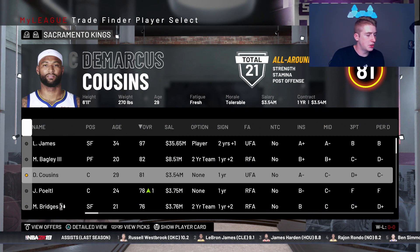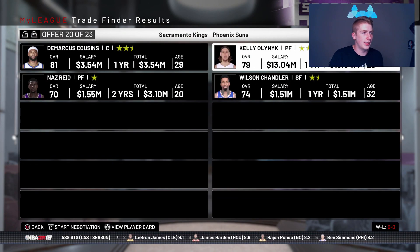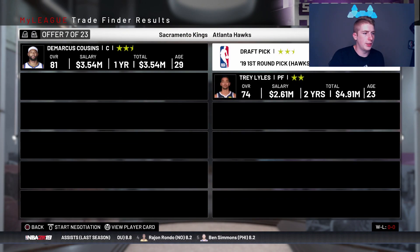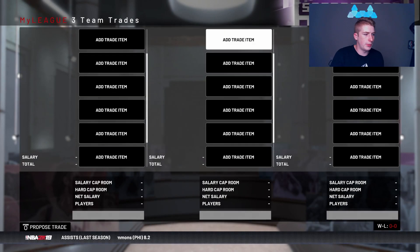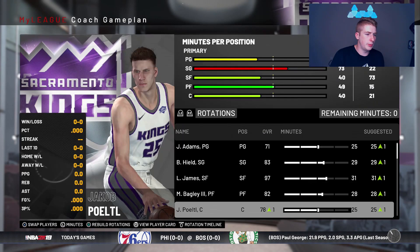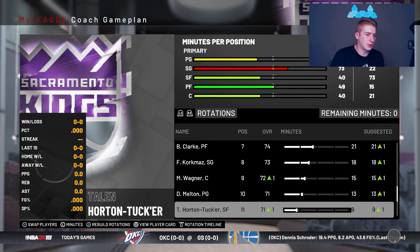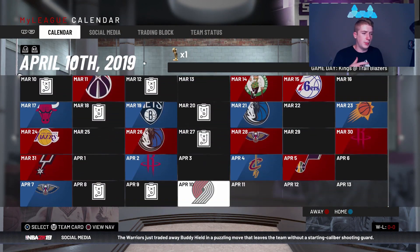We can get Buddy Hield — almost literally the perfect fit next to LeBron James. Someone that'll just spot up and shoot. We're gonna bring Buddy Hield back to Sacramento. So LeBron James and Buddy Hield is basically how it's gonna be. Marvin Bagley's gonna develop but he's probably not gonna stick around. Yaka Portal is fine as a starting center and our bench is kind of bad, but we're just gonna see how this first season goes and then build the perfect team around LeBron.